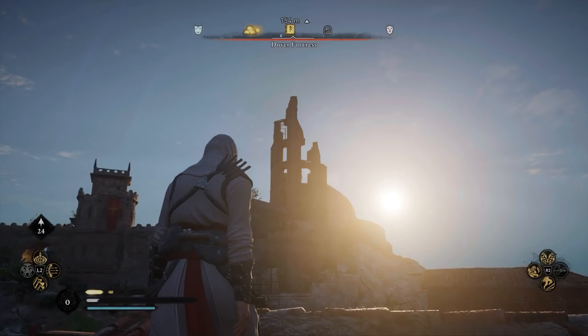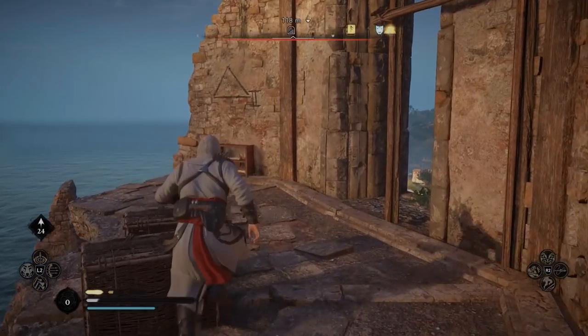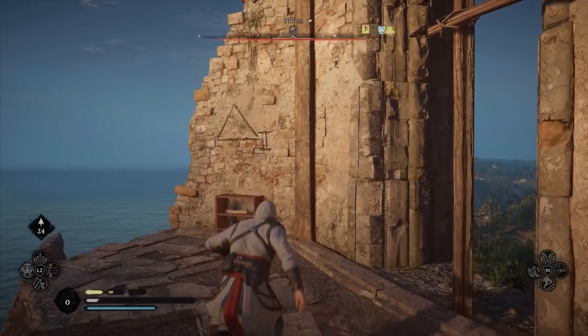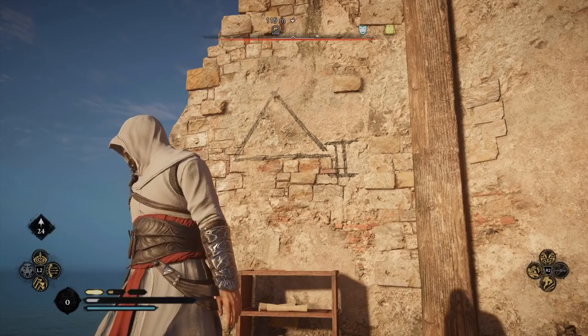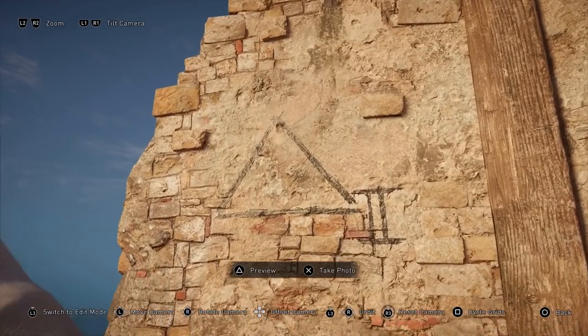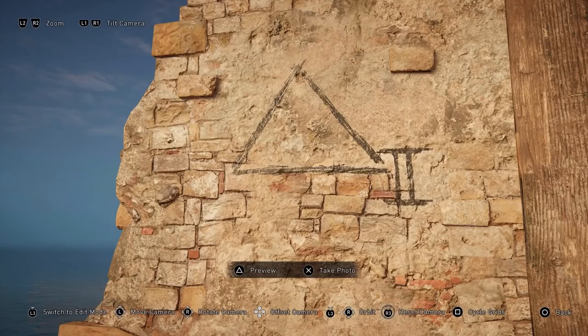Next up, you'll travel to Dover Fortress. There you'll find a tower similar to the one at Dover Faros. Again, you'll have to climb to the top of the tower. You will then find another triangle, a little bit different from the one at Dover Faros. Instead of the Roman numeral one, there'll be the Roman numeral two just right of the triangle.